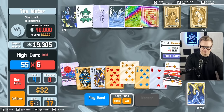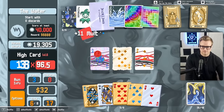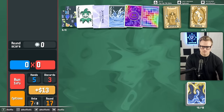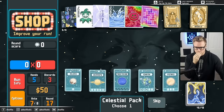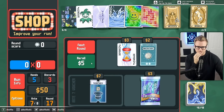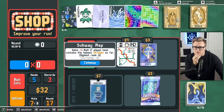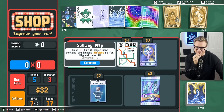Nice boss you got here. Pluto — I don't want to add cards to the shop. I want to find one specific joker. Plus four mult if played hand contains the highest straight... jeez. Some of these are complicated. Get this nerd out of here. I need money.